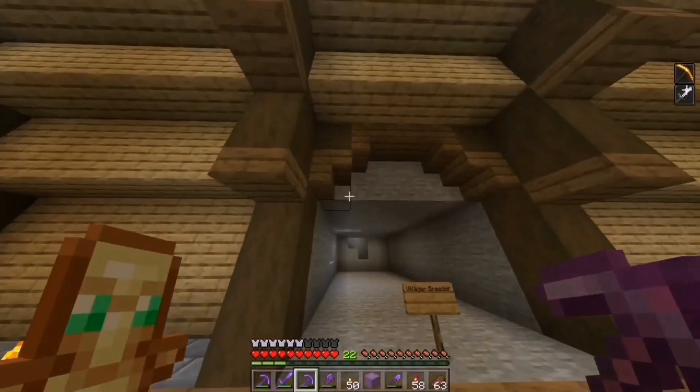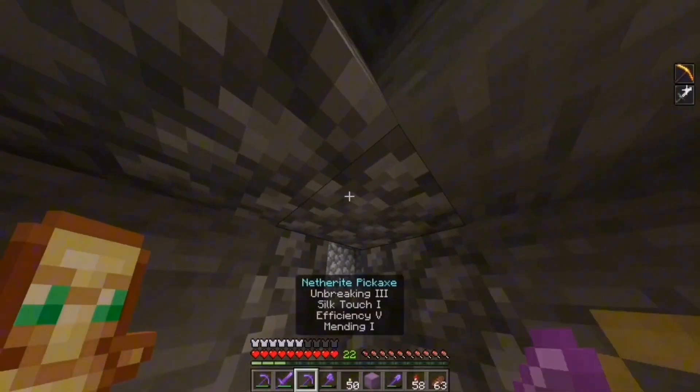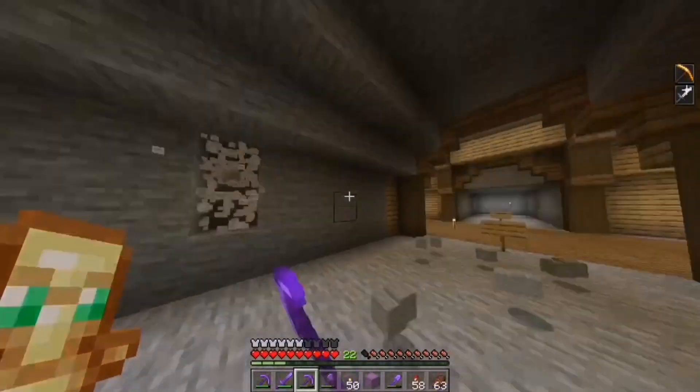Anyway that's that room done. Next up I'm going to do the villager breeder, because my villagers right now they don't really have a home. So I'm going to dig out another room. What have I dug into this time? It's the staircase. Oh well. Okay so because it's the staircase right here I think I'm going to go this way and this way.